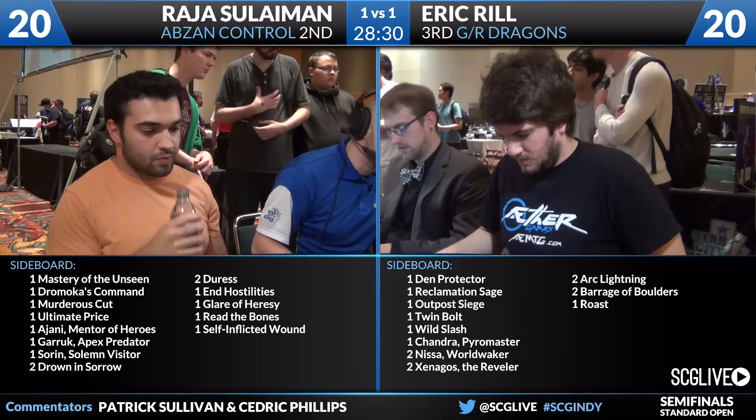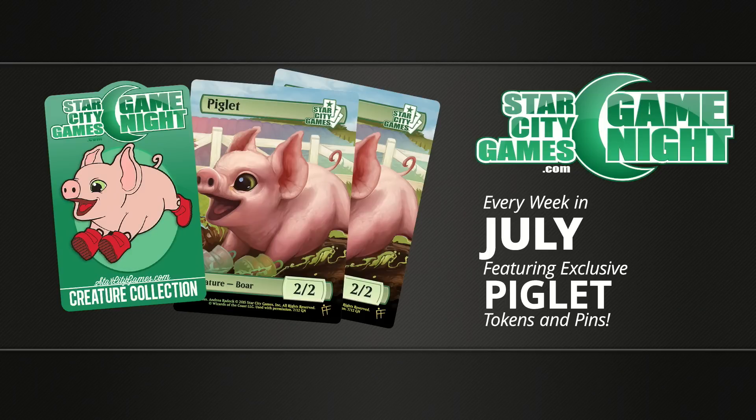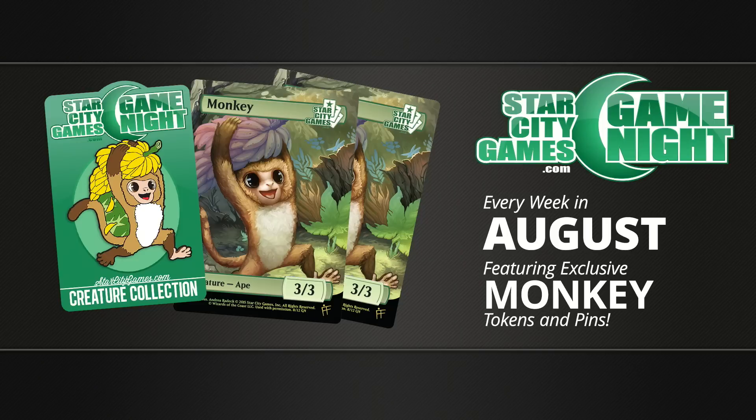These players are already starting to shuffle up and get ready for game number three. We'll talk about Star City Games Game Night very quickly — it is the month of June, so the bunny is available at local stores that participate in this fantastic program. We'll have some other cool stuff coming for July and August. We got our kits already lined up — this is the June kit. You can go to the website and check out where game night is being held closest to you. If you're a retailer looking to bring this program to your store, head over to starcitygames.com/gamenight. We call this guy Furious George — stealing a lot of bananas, and he is on the run.